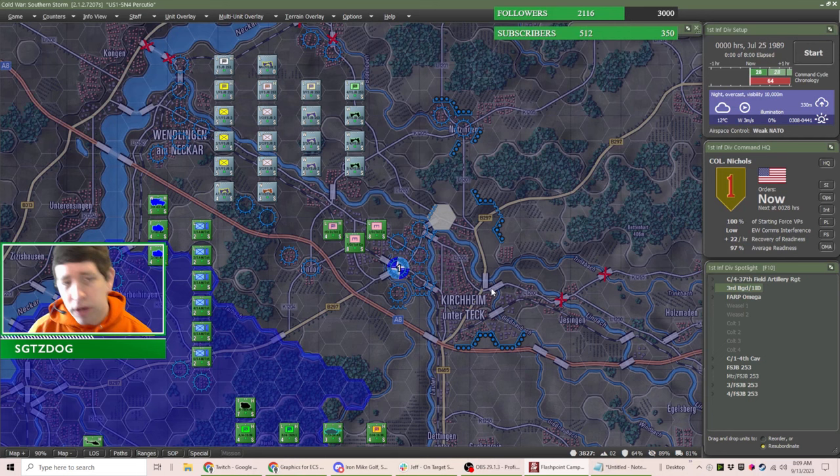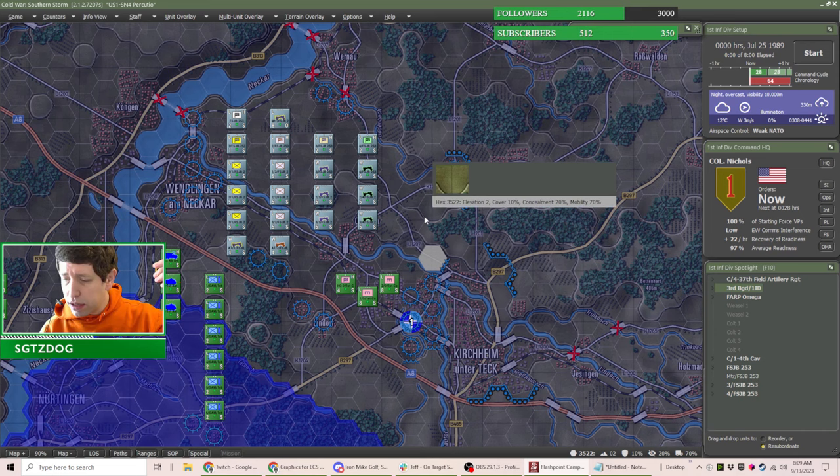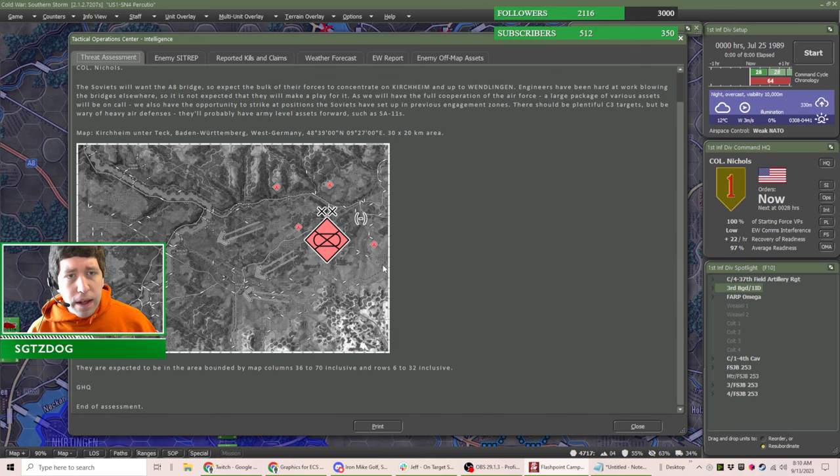The Fallschirmjäger — for those not familiar with German — are German air cav or paratroopers. We've got the Russians moving into this prepared position the German paratroopers have prepared, and we've got a bunch of American First Infantry Division and a bit of First Armored Division coming along — mostly just helicopters from First Armored Division.